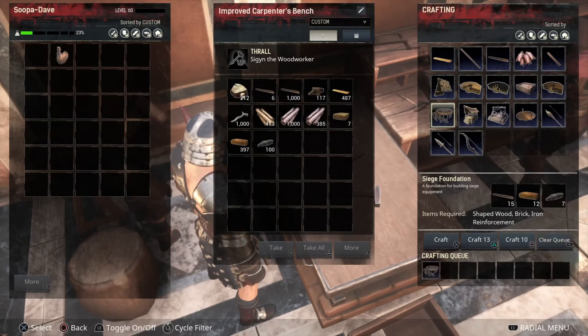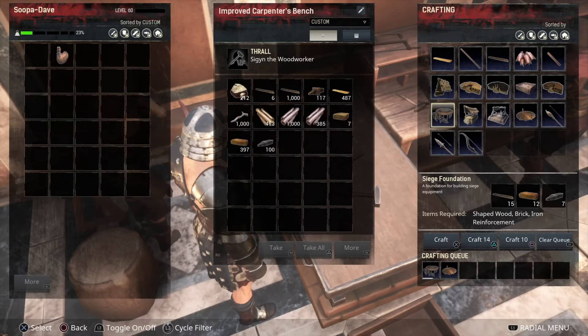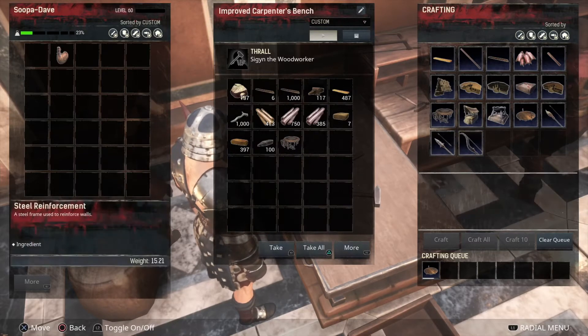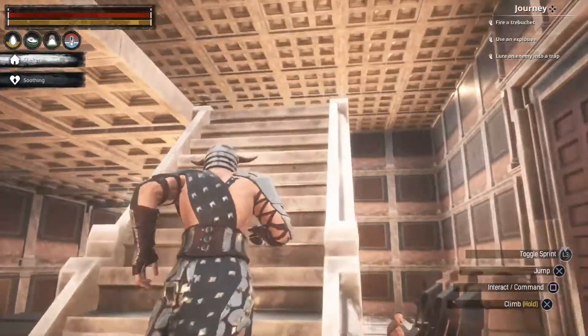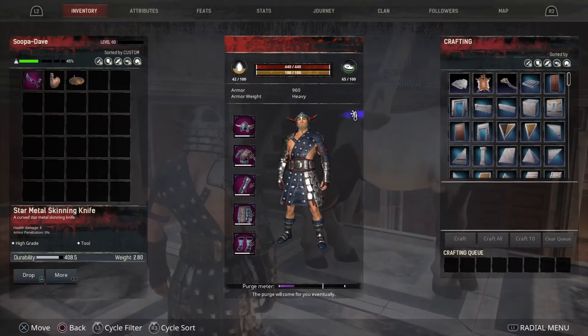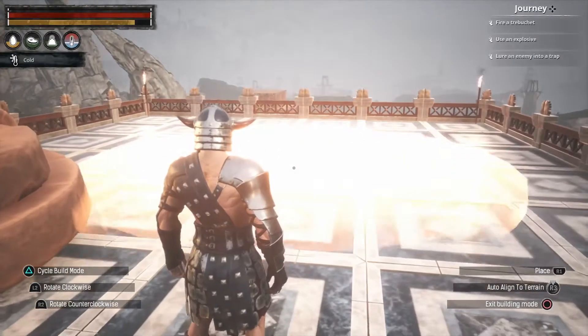We got both pieces — boom and boom. We're probably gonna put this on the roof since we're not really gonna use it otherwise. I haven't used a trebuchet in a long time — honestly it might be two years. I haven't played much PvP lately, not that they're overly amazing in PvP either. Let's go up and check it out because I know we're gonna have to craft some more stuff.